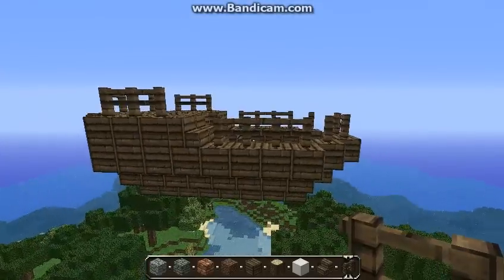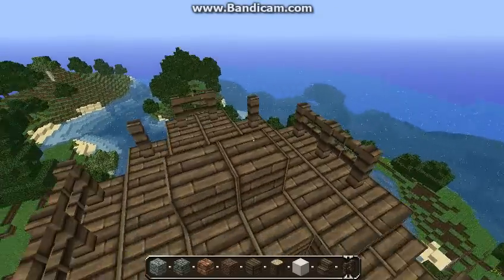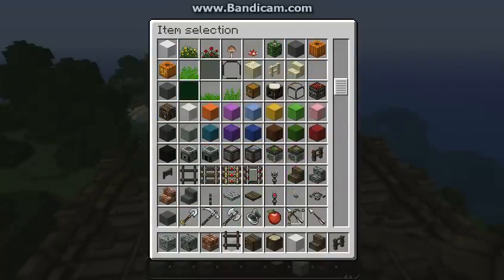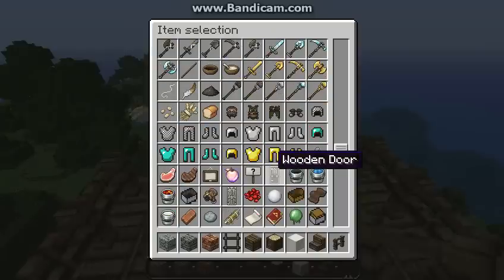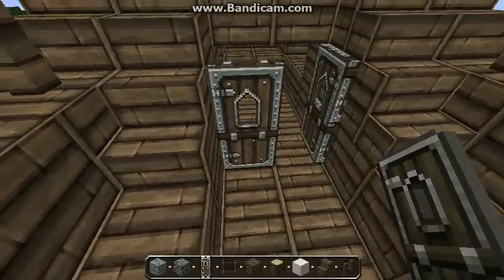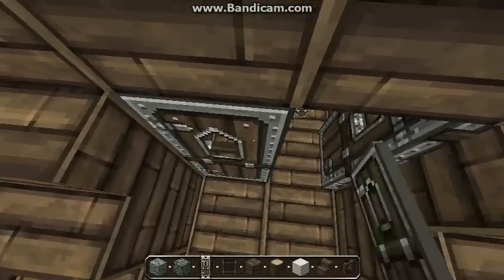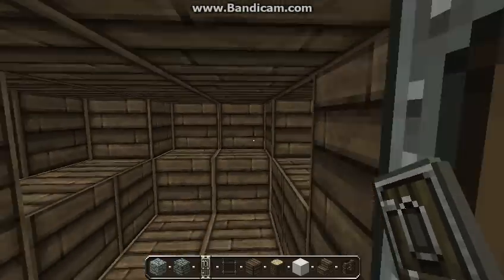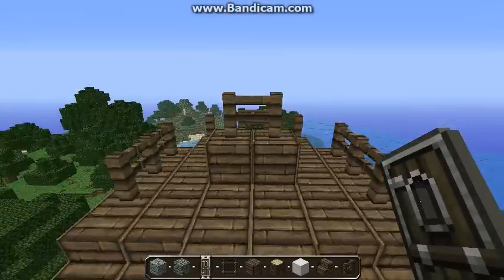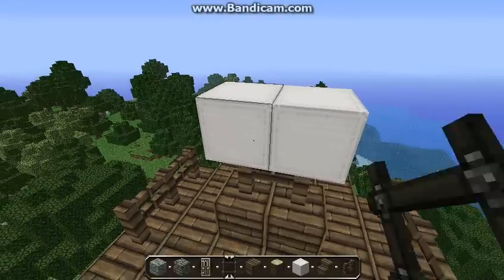Now what you want to do is start building the actual balloon. Put two blocks down like that and a fence up like that. I'll grab some ladders and a door — you might want to chuck some doors in there. Basically after your captain's quarters you can put a bed in there, some storage, whatever you want. Then you want to start building your balloon, put it like that with some ladders.